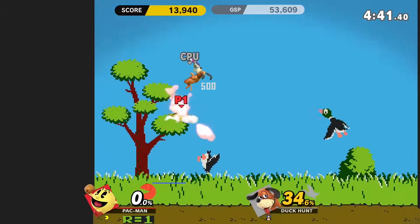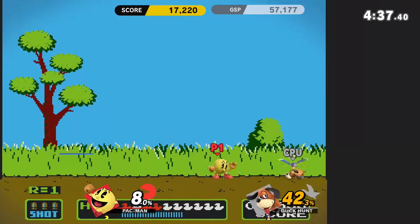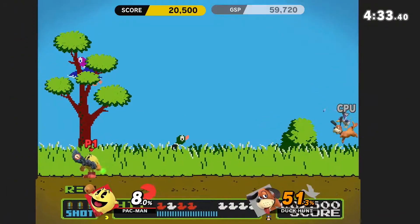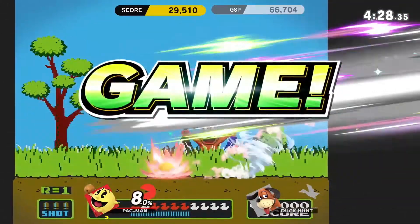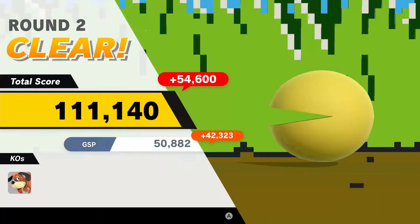His up B move is this trampoline of sorts. And that's the Pac-Man we all know.